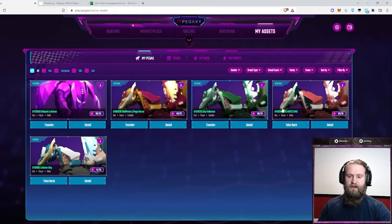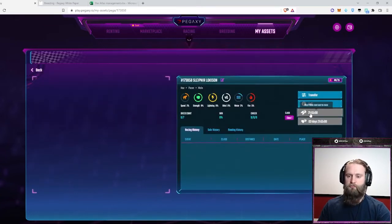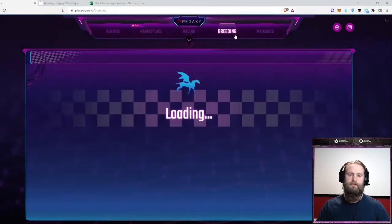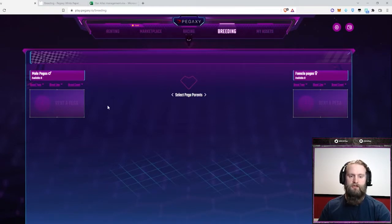Let's jump over to the actual Pegaxi site. These are my assets — I have five different Pegas right now. I bought four of these on the marketplace, and I just bred this one, so it's going through its cooldown period. It's a Haas, so it'll be able to race in a day. On the marketplace under my Pegas, you have all your Pegaxes that are up for sale, either in auction or at a flat price. I've also made a separate video showing the actual breeding process.